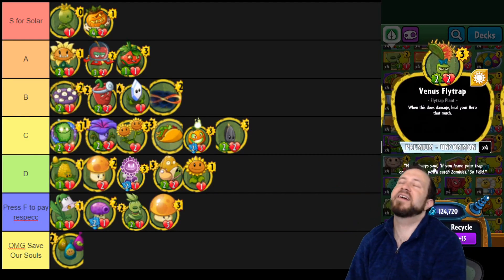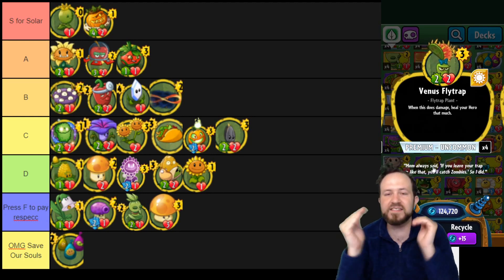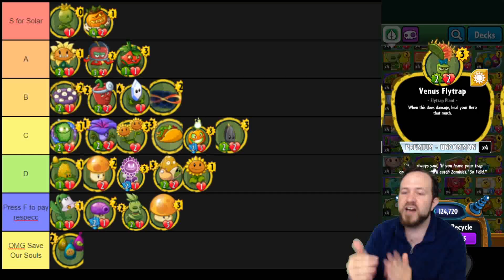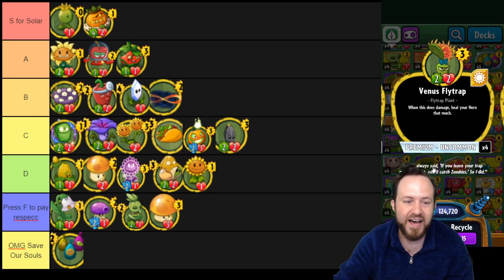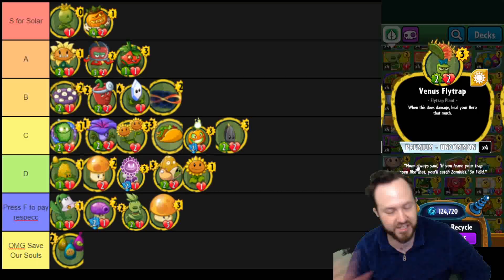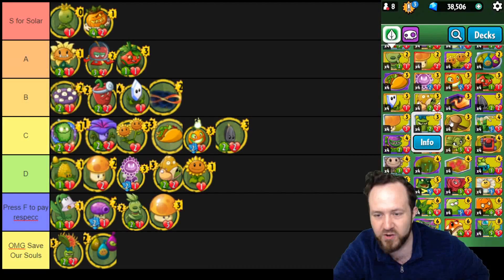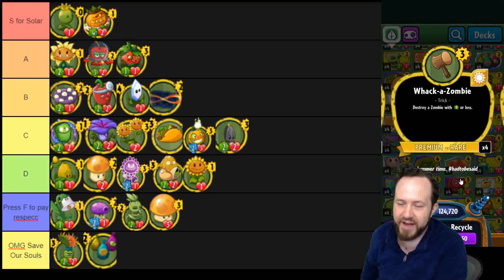Venus Flytrap — guys, stop running Venus Flytrap. This is so bad. This is a three cost two-two; this is not good for heal decks. Even if it healed you for two in play it would still be a bad card. Venus Flytrap just dies when you play it — to a Bungee Plumber, Rolling Stone. It's not even necessarily going to get that heal going. I'm putting this in 'Please Delete.' Save our souls from this card. No one should ever run a three cost two-two that sometimes heals in a deck.